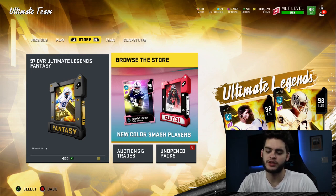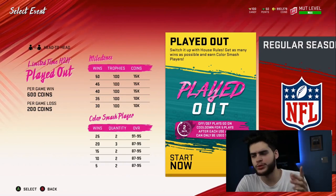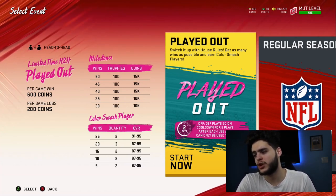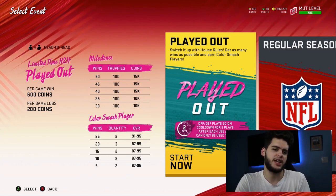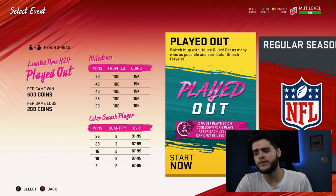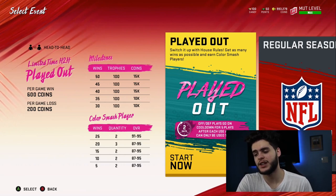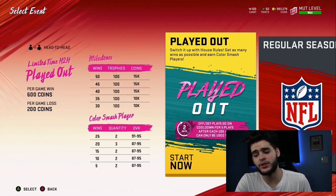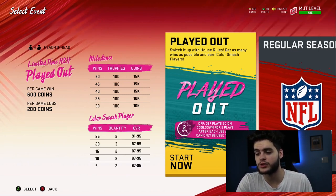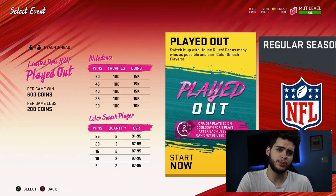Let's go over and check if he's on the block, then start ripping packs. I just want to go over some of the Color Smash player rewards from the brand new house rules. Offensive and defensive plays go on cooldown for five plays — you can only use a play once and then it cools down, and if you use it again you can't use it the rest of the game. You can't just be spamming plays. 25 total wins gets you a 91 to 95, and all the other milestones give you 87 to 95, so every five wins you have a chance at 87 to 95. That's 11 total players — 87 to 95 overalls.